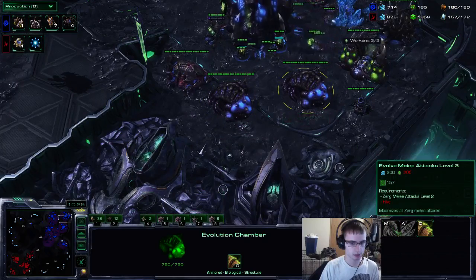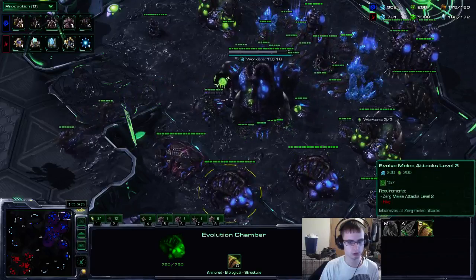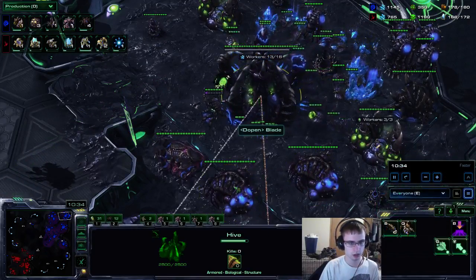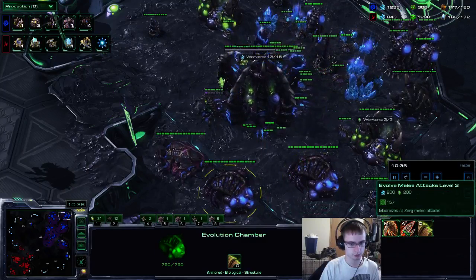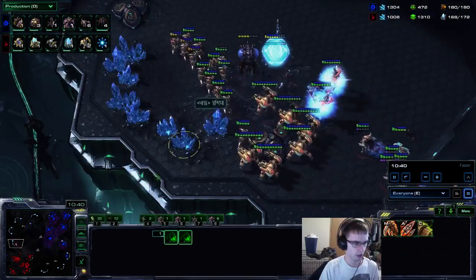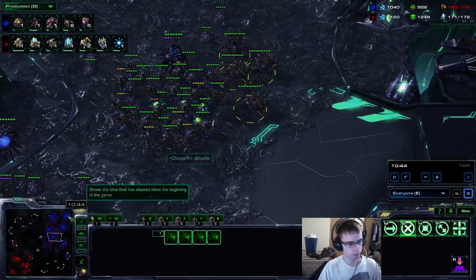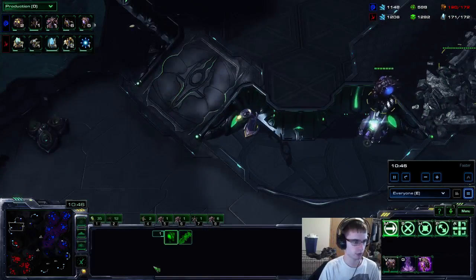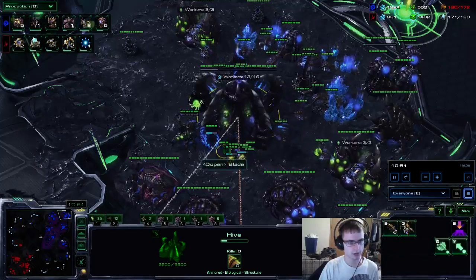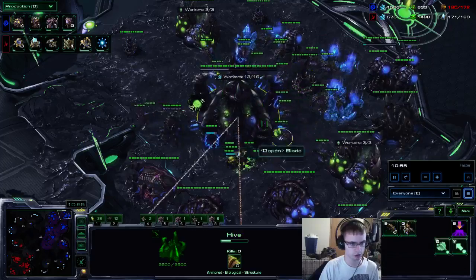I got plus two ranged and melee. You can do either option here — get plus two plus two for melee and ranged, or go to carapace and ranged. I just prefer to get the attack upgrades, but feel free to get carapace. This style is very heavily influenced by Losira, but I'm making my own modifications to the build. One thing I think he waited too long for is the hive — you want to start your hive at about nine to ten minutes. And then you want to get a greater spire.